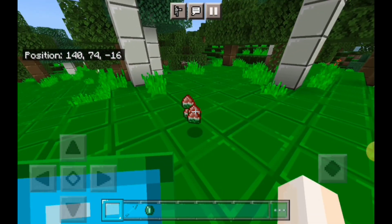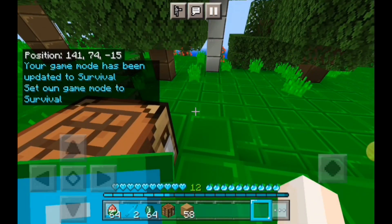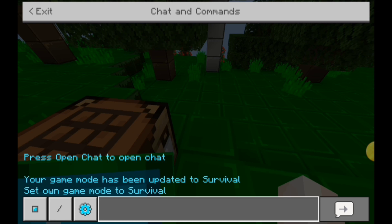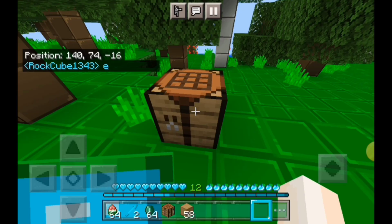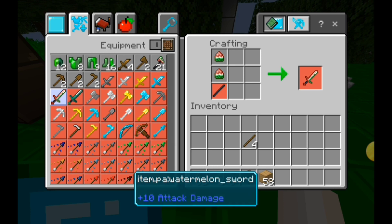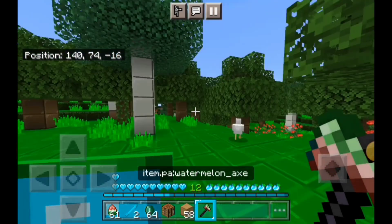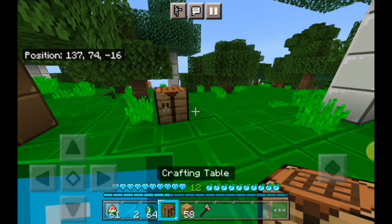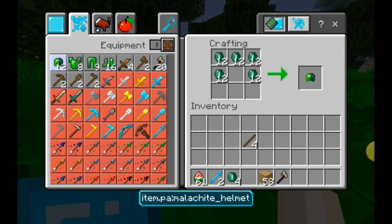Watermelon gemstone — can I craft a sword? Wait, why am I using planks? I gotta use sticks first. Okay, so you can't craft the sword using that. There we go. Watermelon sword. We can also craft watermelon axes. I need an obsidian stick. Malakite sword — I'm just gonna craft full Malakite armor right now.